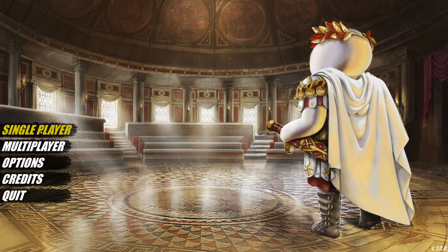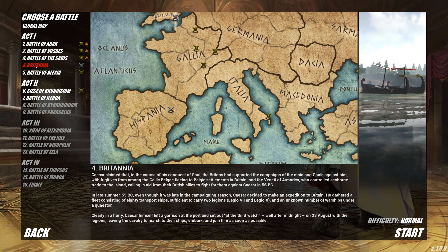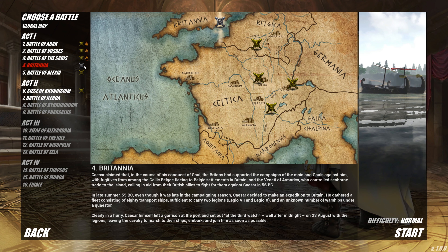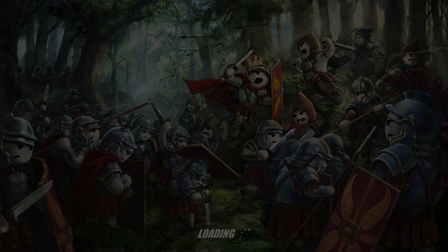Hey everybody and welcome back to Shieldwall! We're here again playing through the entire campaign to make sure all of the strategies work, to show you where all the hidden amphora are, and show you how to get gold on each mission. Today we're playing through the fourth mission, Britannia.